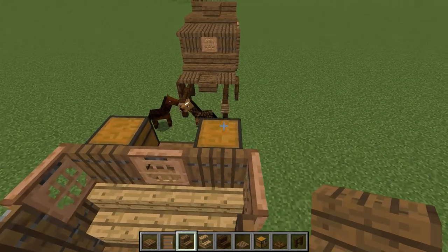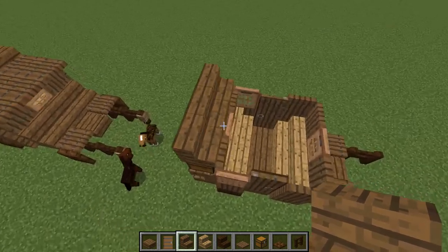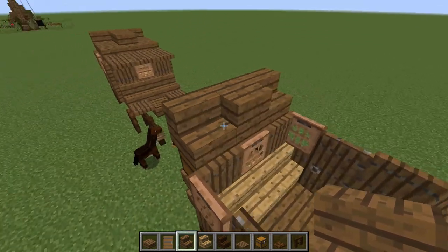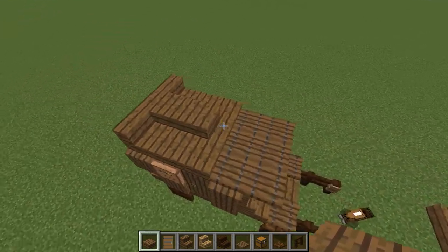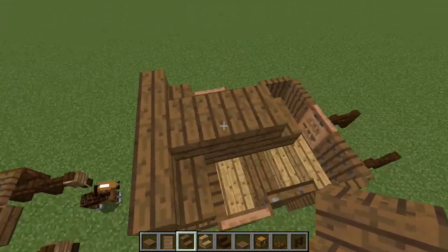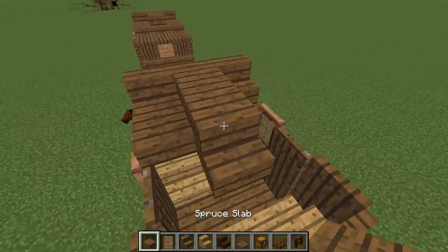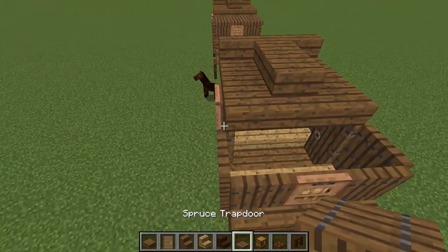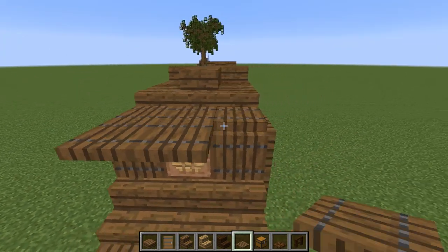For the roof, I have stairs at the very top — here, here, and there — for that cool little look. For this section let's put an upside-down stair going this way to change it up, a full block here and another full block. Let's make that a stair: two upside-down stairs, a full block made with slabs, then a stair going this way. On top, I want slabs — changing the height variation — and another slab here, then trap doors here, here, and there. It looks very cool.